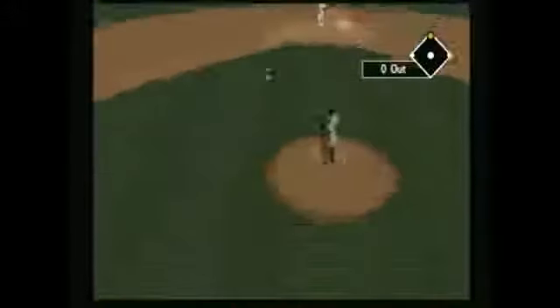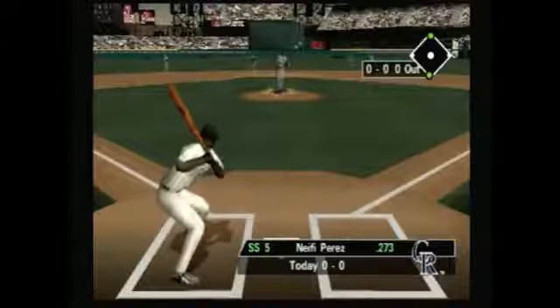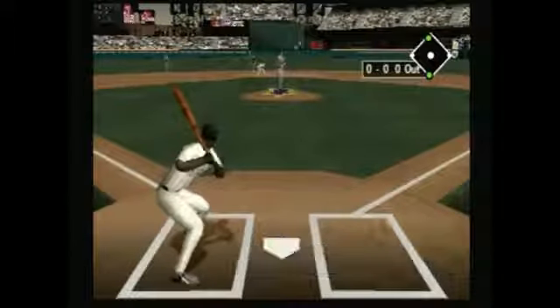Another aspect that might be frustrating at first is fielding. Baseball is a game of reflexes, and if the batter hits a grounder, you have to know what to do in a split second or you'll give up an easy single. Right after your opponent cracks a frozen rope into center field, the big yellow arrows will tell you where to go, but if you can't catch up to the red X and toss it to your second baseman, you'll give up extra bases.